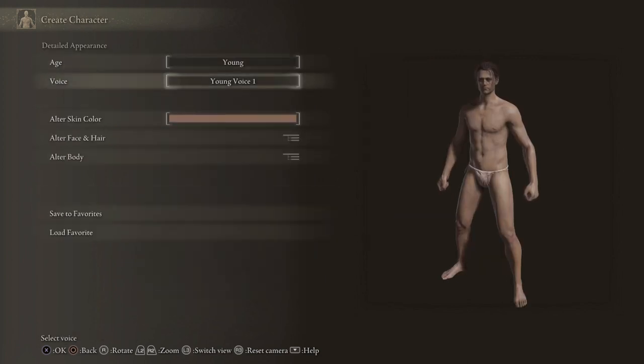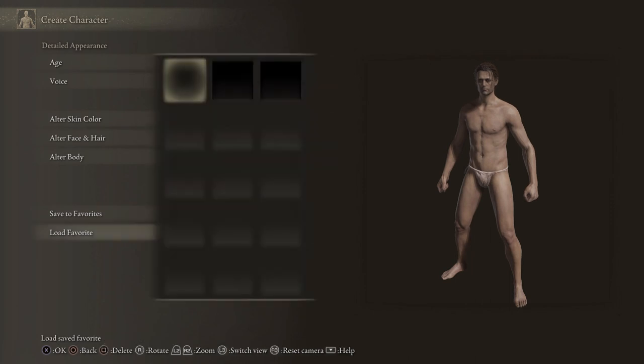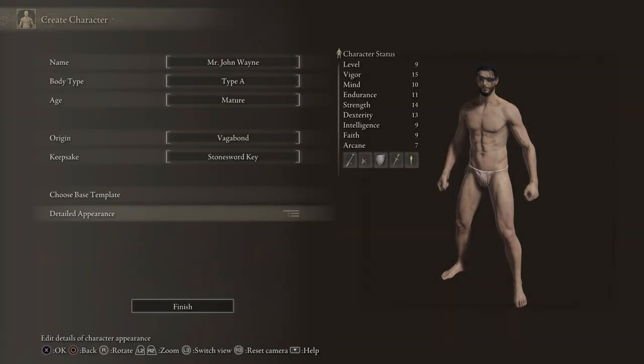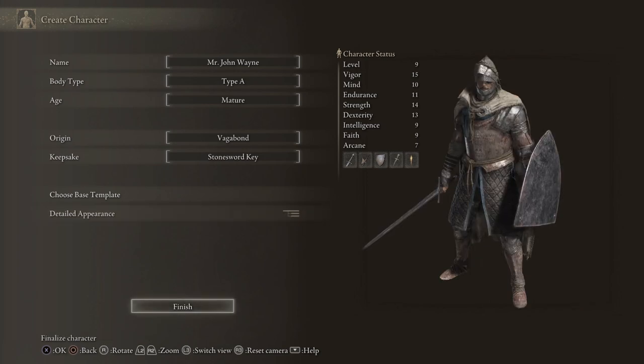We're going to go to our Detailed Appearance. We already have one saved, so I'm going to choose him. And then we're going to finish up, and I'll see everybody after the cutscene.